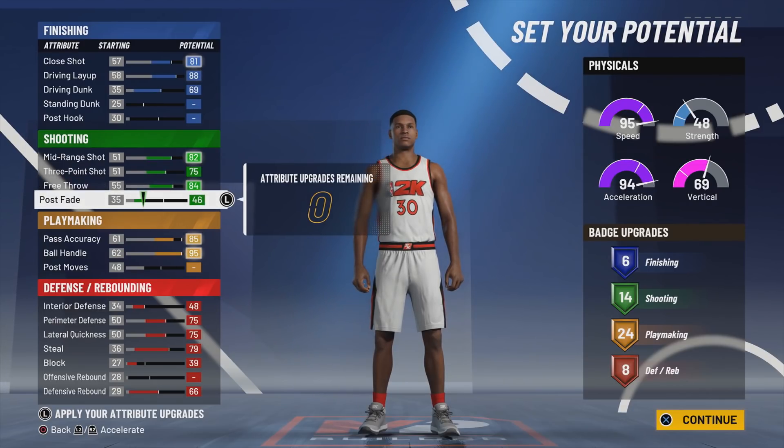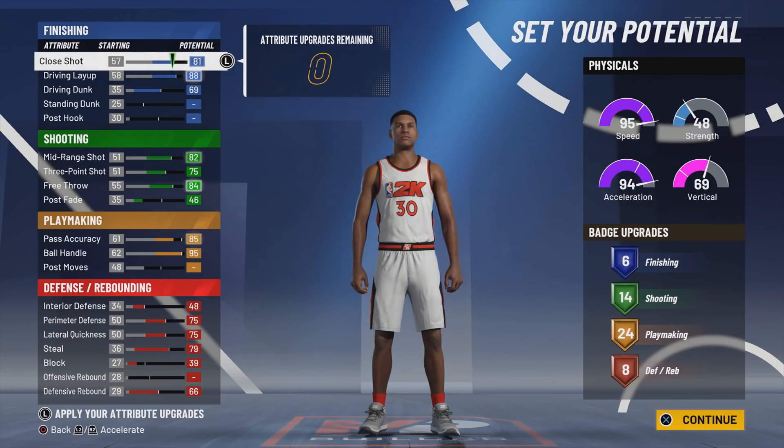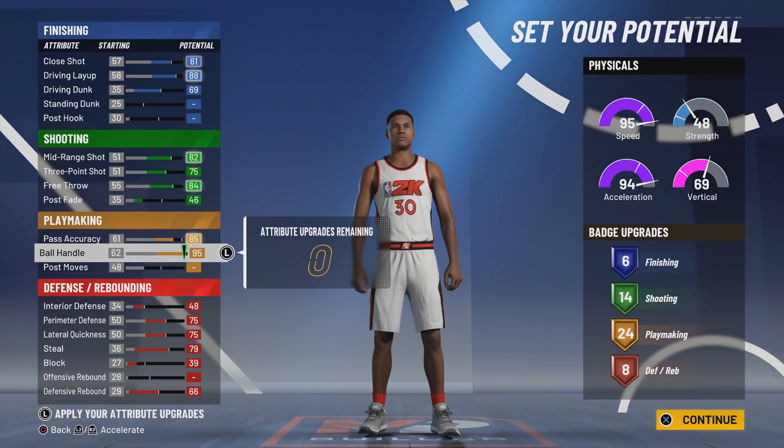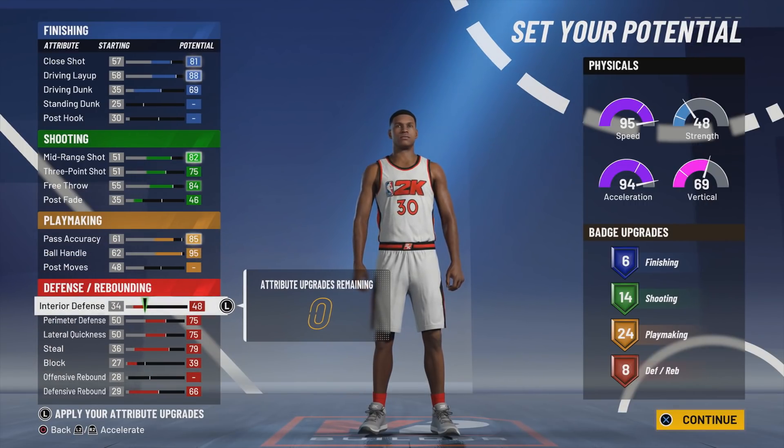You have a 75 three-pointer and 95 ball control. This will all change when we adjust wingspan and height. When it comes to body shape, I always go built — it's just how I like my player. Height: six-foot-seven point god. Now weight is kind of glitchy: once you hit 189, your acceleration is at 87. Go down to 188 and it goes up to 88, but your strength drops to 44. 188 is the sweet spot — you get 45 strength, 88 acceleration, and 90 speed. With 90 speed, at 99.9 overall this build has max speed — six-foot-seven with 99 speed. That's insanely good.